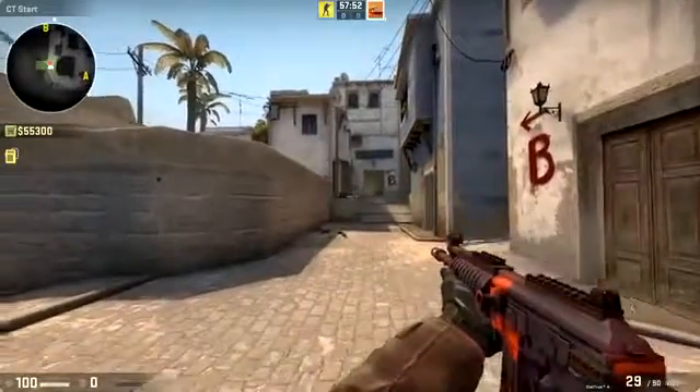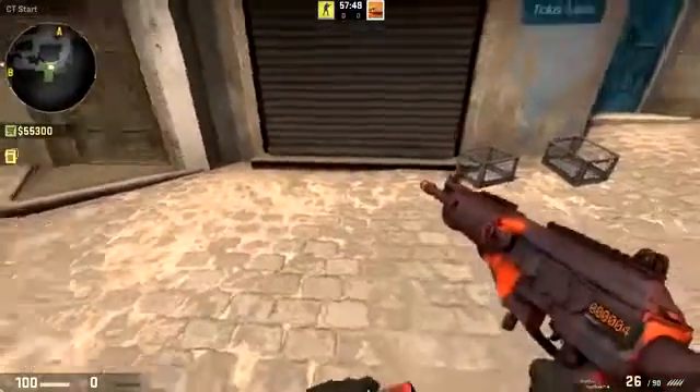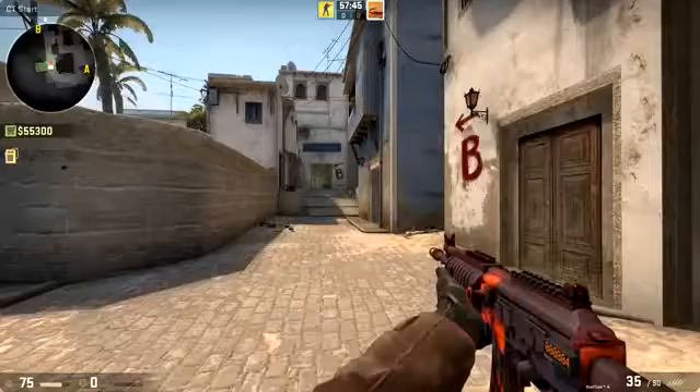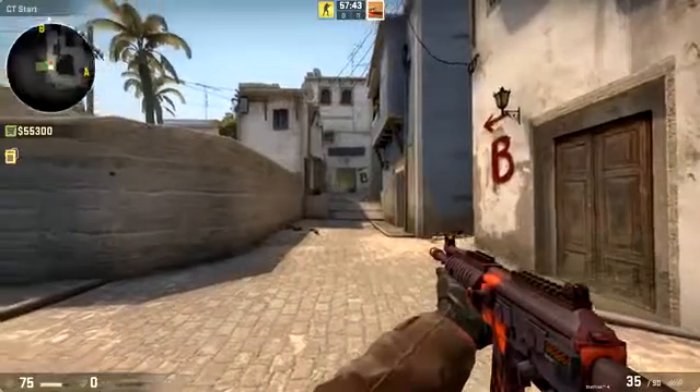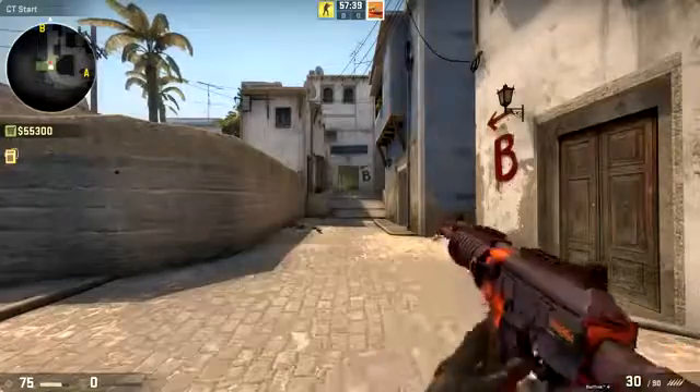Next up we've got a Galil skin — gotta show a little bit of love for the Galil even though I rarely ever use it. Here's what it looks like with the Radiation Hazard skin on it. Not too bad looking — definitely better than a lot of the other Galil skins in the game.